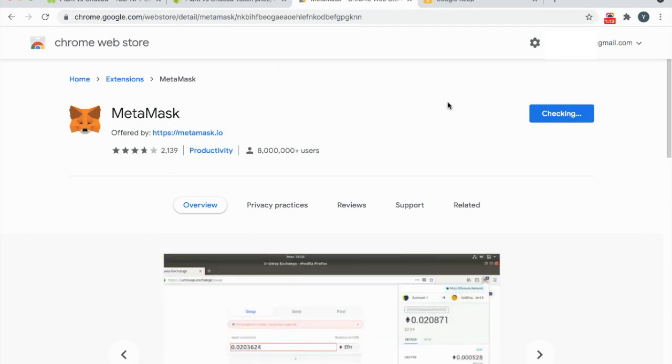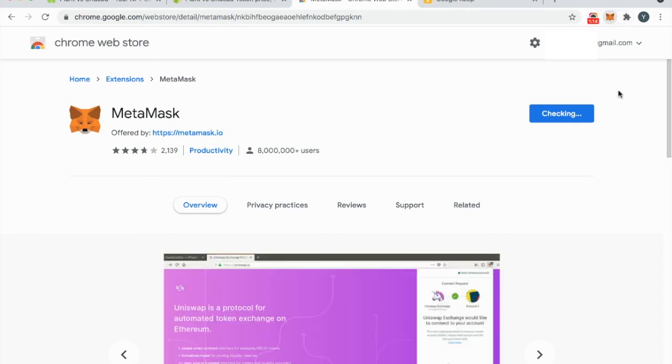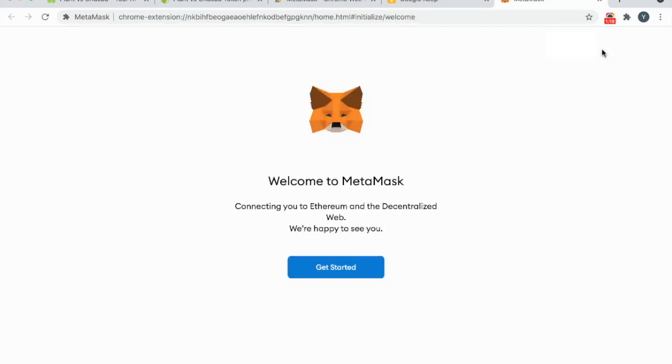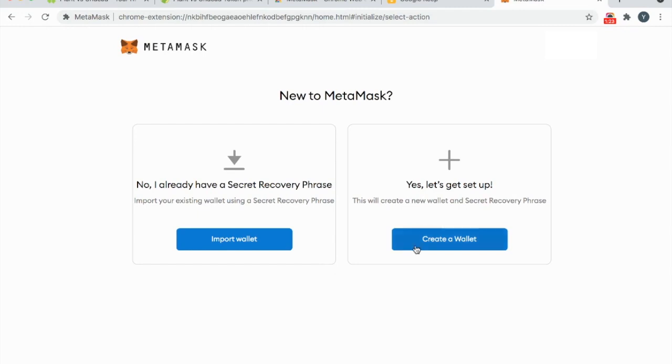So once MetaMask is added to Chrome, it's right over here. You can just click Get Started. And if you have done this before, you can go ahead and use a secret recovery phrase. Otherwise, just create a wallet.